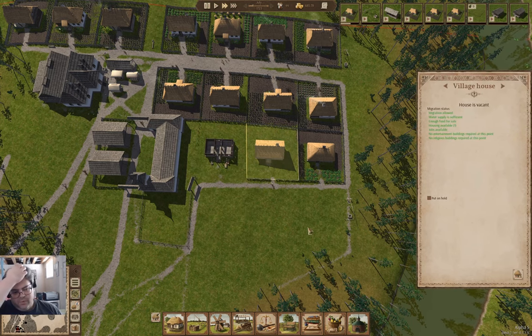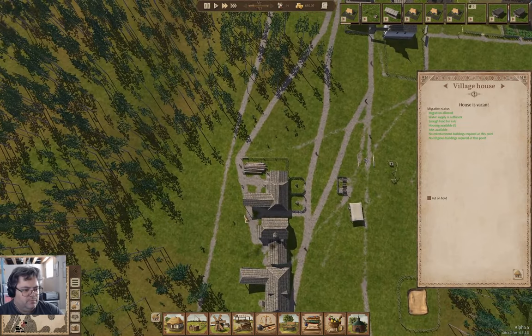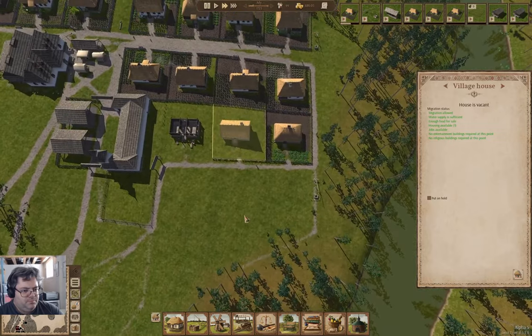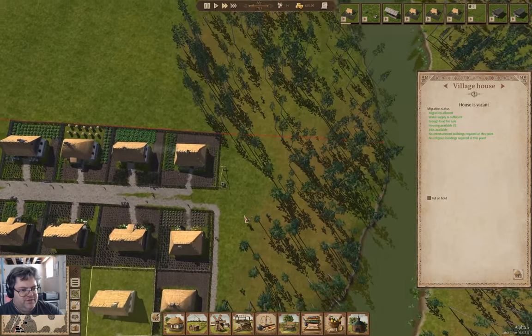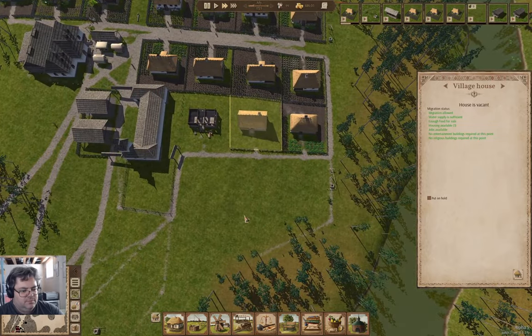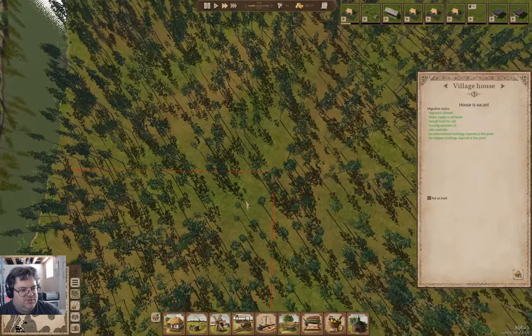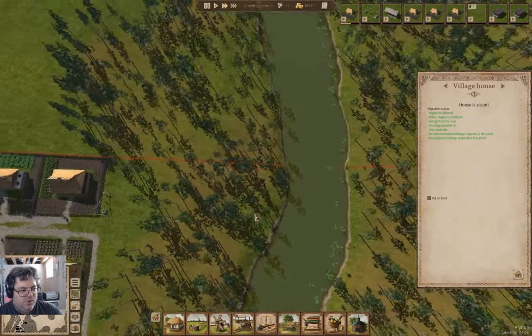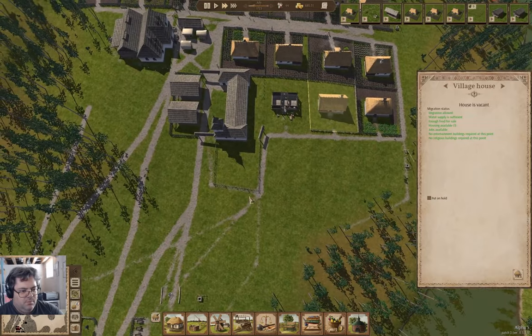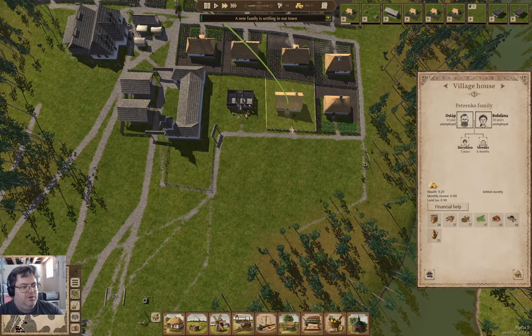We definitely have jobs available and they can cut trees faster. Now, where's the edge of the map? It's just there.